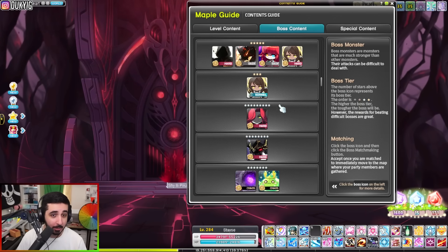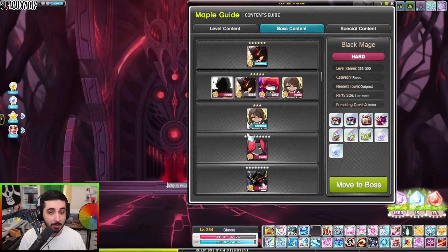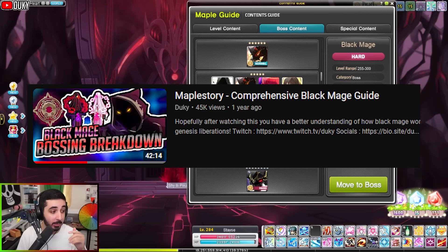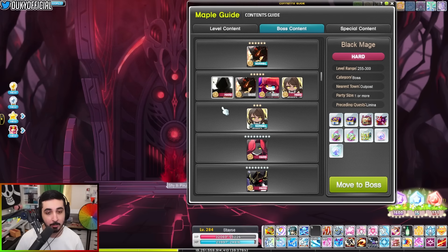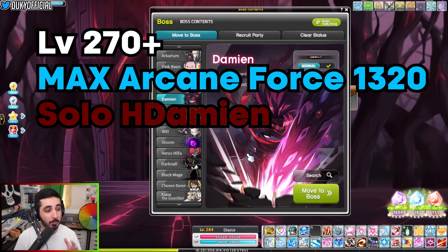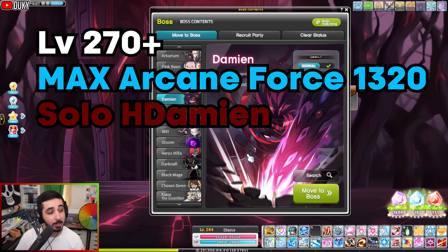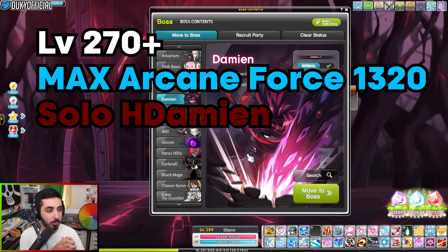Black Mage is on a different level than bosses like Vigila, Slime, Lucid, and Lotus — it has a lot more mechanics and is quite a bit more complicated. If you want a full comprehensive Black Mage guide, there's already one on the YouTube channel. Generally, my recommendation for entering Black Mage in a party is: be at least level 270, have max arcane force (required to do normal damage), and be able to at least solo Hard Damien. If somebody can at least solo Hard Damien, they technically have the damage to contribute in Black Mage.